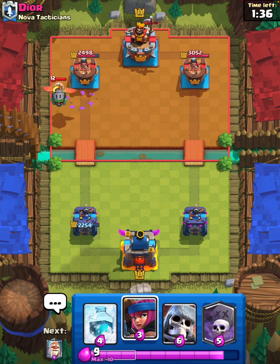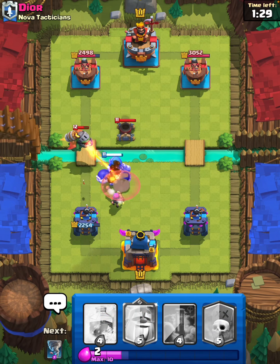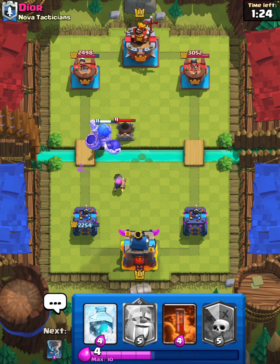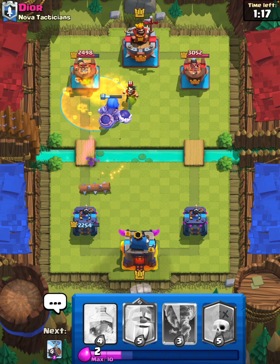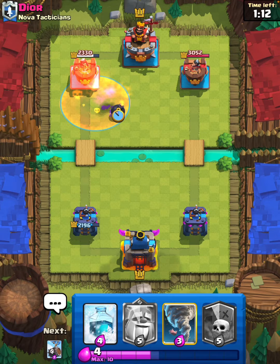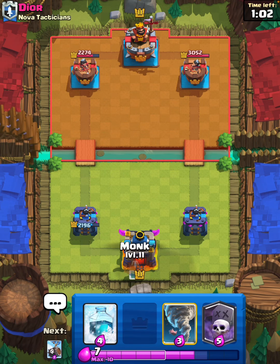We've got to save the zap for that every time. I will giant skeleton here. Firecracker will take out the mortar — not too bad. We can get a poison down here just to get some extra tower damage. I guess we will set up with a monk push in the back; double elixir is about to start up.